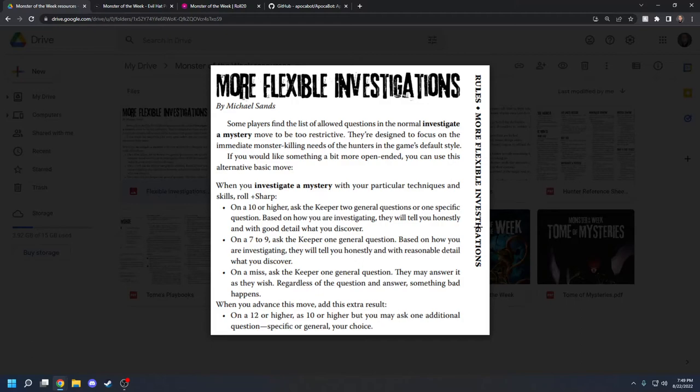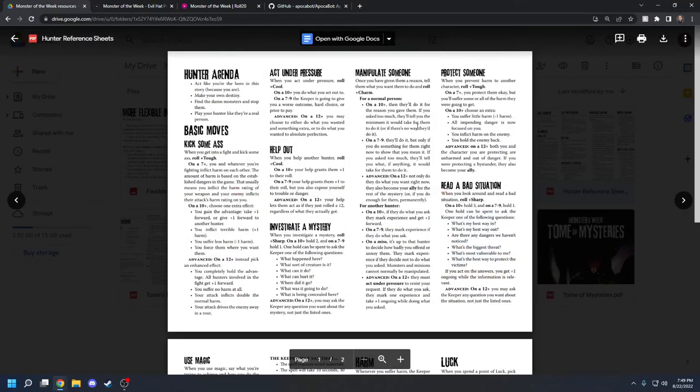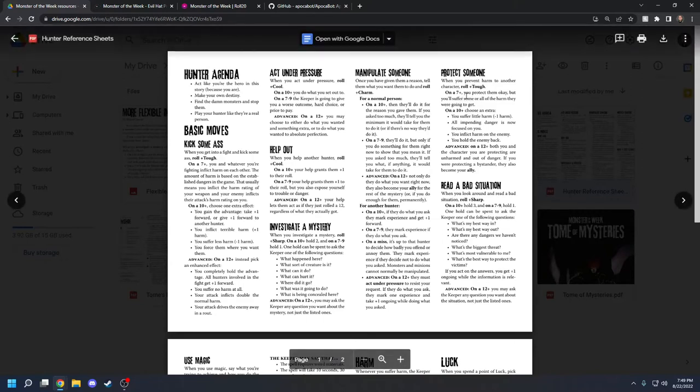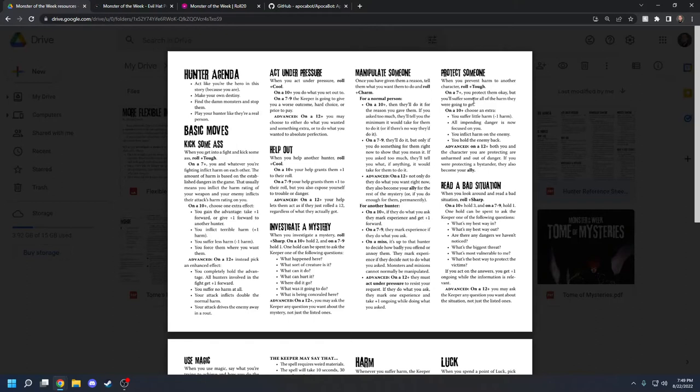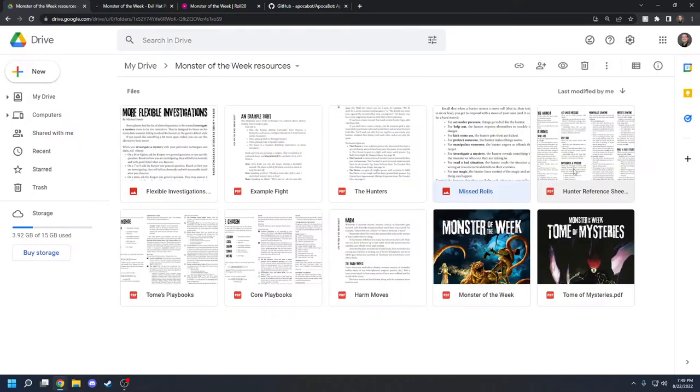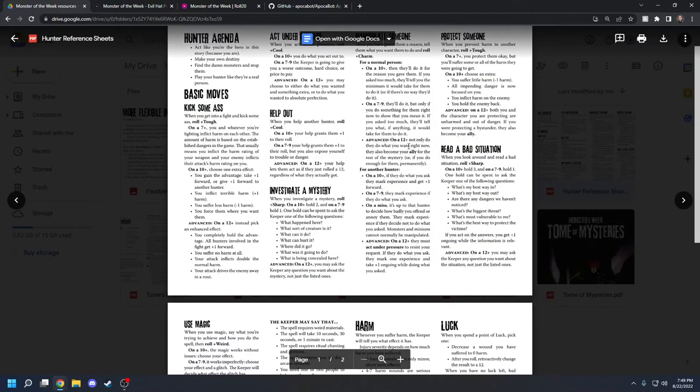Protect Someone is the other tough roll — where Kick Some Ass is offensive, Protect Someone is defensive. You can protect your fellow hunters and NPCs. On a 7 through 9, you protect them but suffer all or some of the harm they were going to get. On a 10+, you can suffer less harm, focus all impending danger on yourself instead of the NPC, inflict harm back on the enemy, or hold them back. On a failure, you actually make things worse. So be careful with what kind of rolls you're actually going to make.